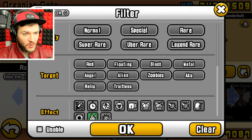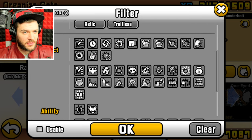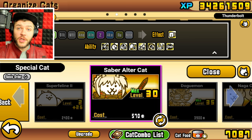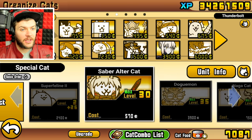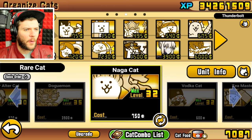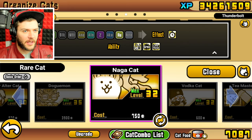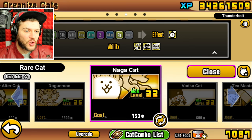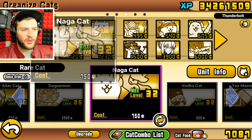Two — curse. Do we have an anti-curse? Yeah, choices are kind of bad. Saber Alter Cat, though. Possibly — dog him on. Very expensive, though. I can't believe I'm saying this, but Naga cats — are we using Naga cat? It's long distance, it doesn't get destroyed immediately. I think we're using this.